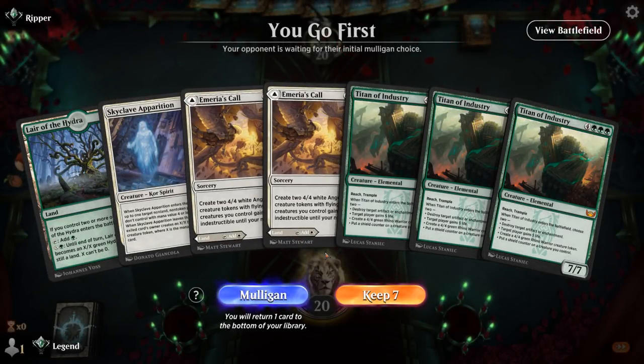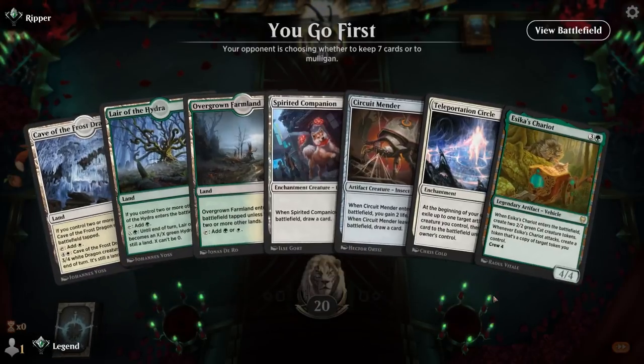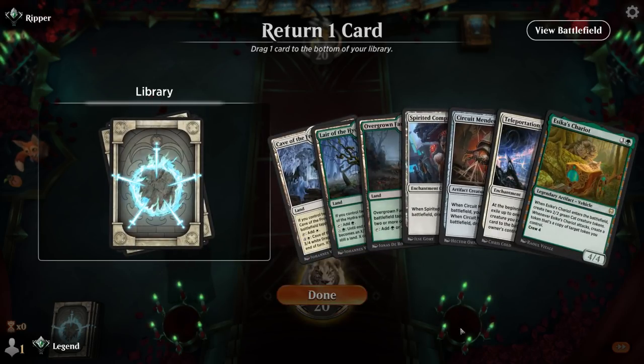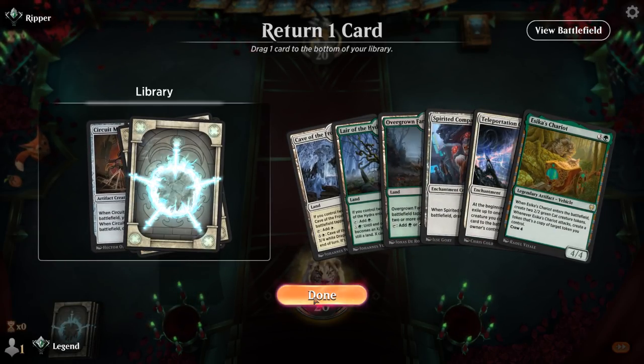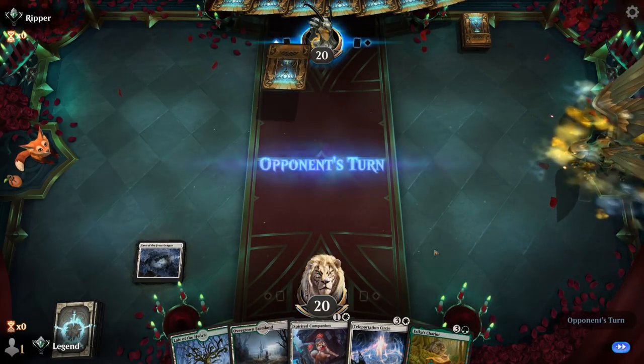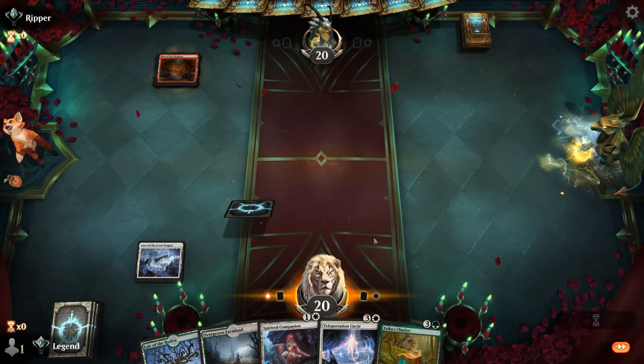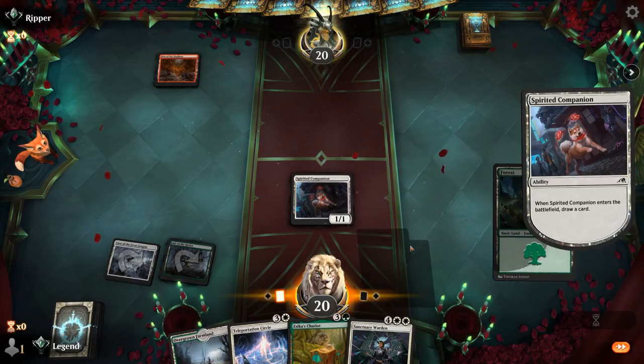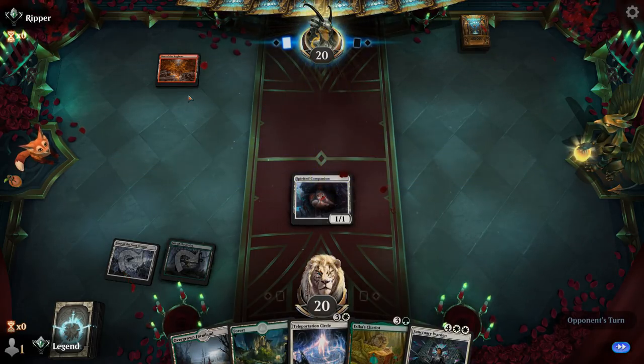Game five — on the play with a triple Titan opener, we have to mulligan. We keep a more balanced hand with one Titan: hopefully turn two Florahedron, turn three Chariot, and given we have Titan at seven it's probably okay to play a tapped Amiria's Call. We're up against a Red-Green deck — probably not running much removal for Florahedron, so Chariot into Circle should be pretty nice.